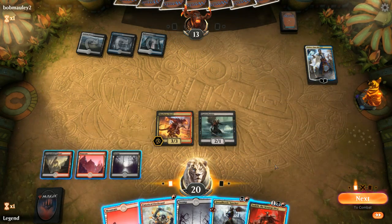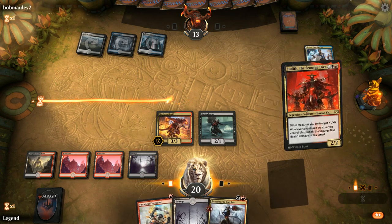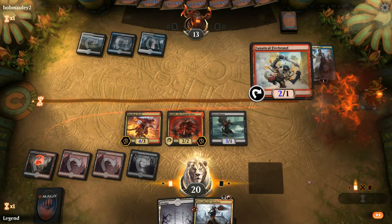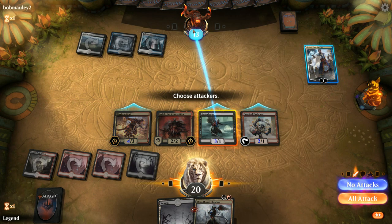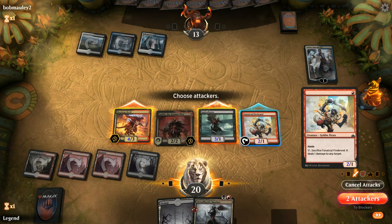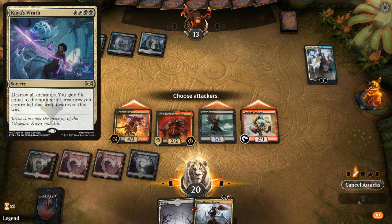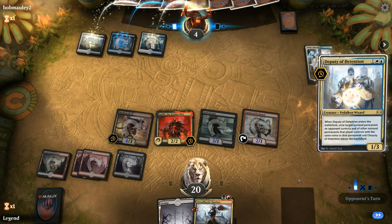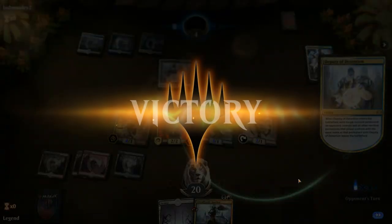The Teferi resets Butcher and there's Judith — we might just be close to killing our opponent. The play here is to go face with everyone. The drawback of not killing the Teferi is that they can instant-speed cast a sweeper next turn, but this way we deal nine damage putting them to four — so if they cast a sweeper, Judith just kills them. Opponent only has Deputy of Detention, can't beat it, and scoops.